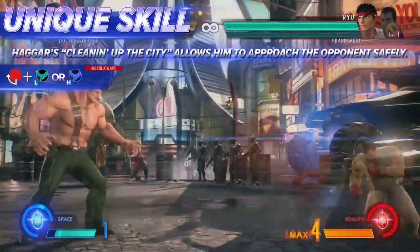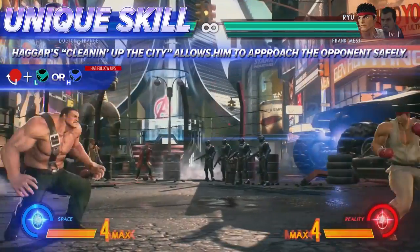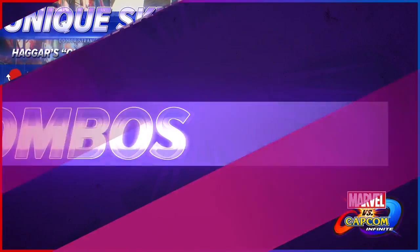Haggar's new 'Cleaning Up the City' special move lets him grab a barrel before hurling it at the opponent. Some of these barrels contain special items that increase health and the infinity gauge.